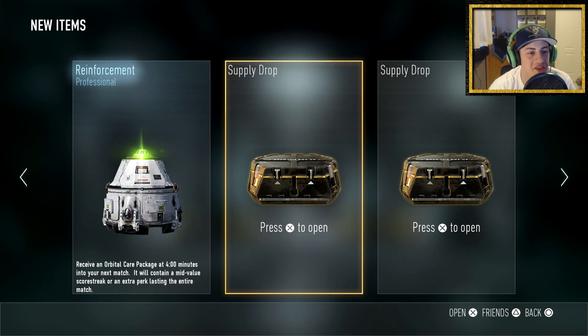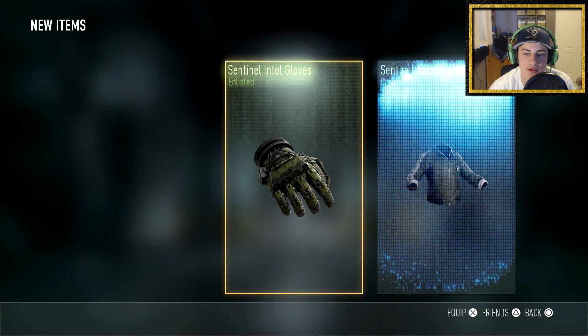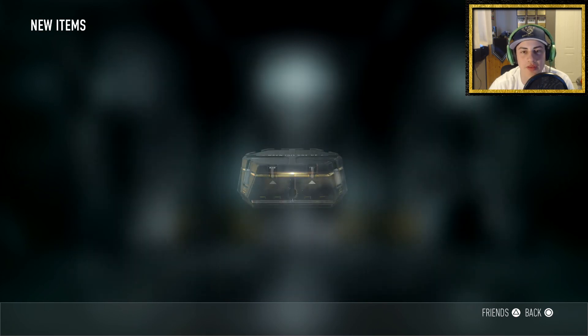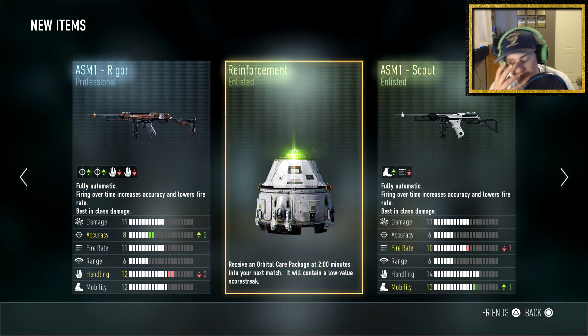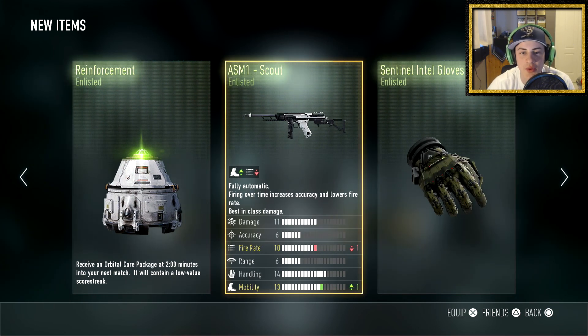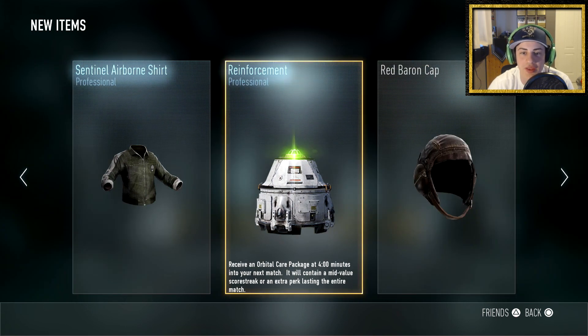Are you kidding me — one thing and it's just a reinforcement. Next one... not much better: the ASM1 Scout looks terrible, Centennial Intel Gloves, and Centennial Airborne Shirt — nothing I care about. Last one... are you serious? We got the ASM1 Rigor which is decent, another reinforcement, the ASM1 Scout again, Centennial Intel Gloves, Centennial Airborne Shirt, and another Professional Reinforcement. These are three of the worst supply drops ever.